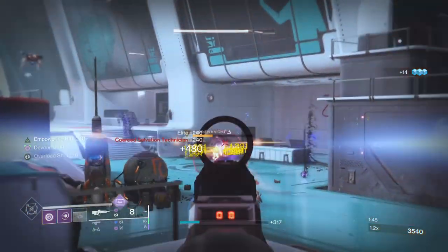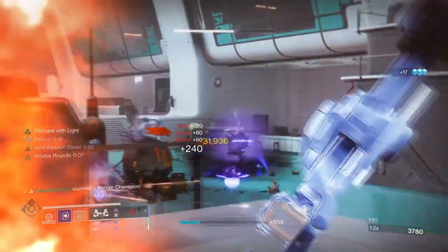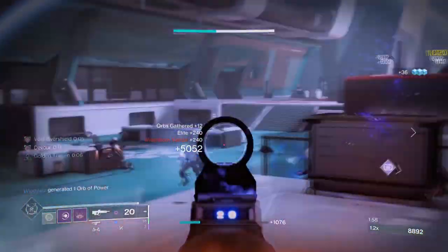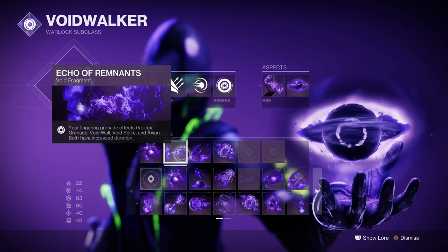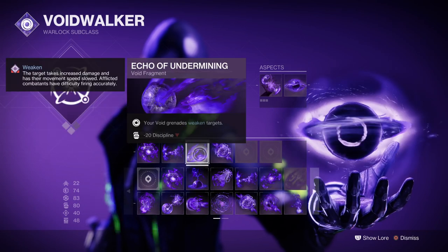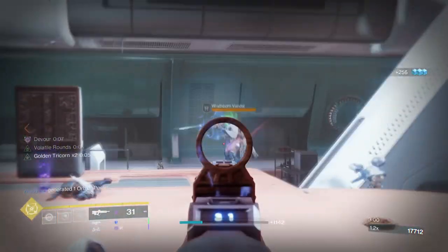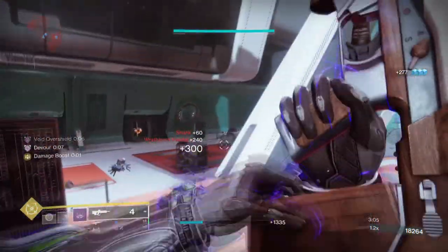Fragments used are nothing too serious, as getting rift energy back is fairly easy without the need of mods or fragments. It's mainly the aspects that are more important here, meaning you do have free reign in terms of picking what you want. For example, we have Echo of Explosion which allows our abilities to cause targets to explode, Echo of Remnants which allows grenades to last longer, Echo of Undermining for a 15% debuff via grenades, and Echo of Instability for allowing grenade kills to give us volatile rounds. Undermining and Instability are two fragments you do want for the build as they will be working alongside our Velas X setup.